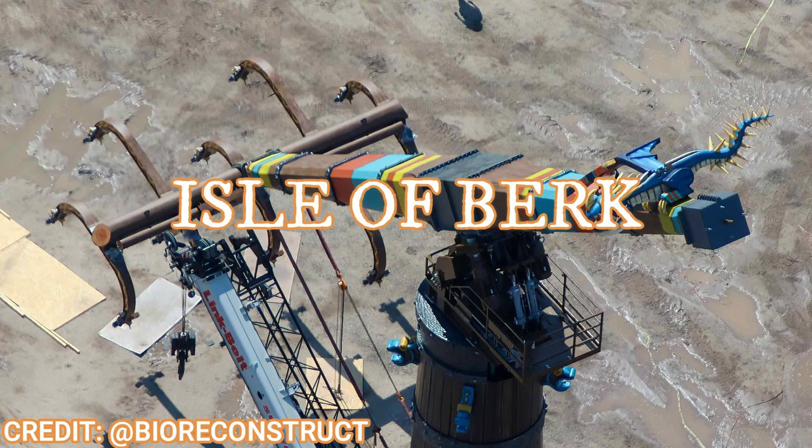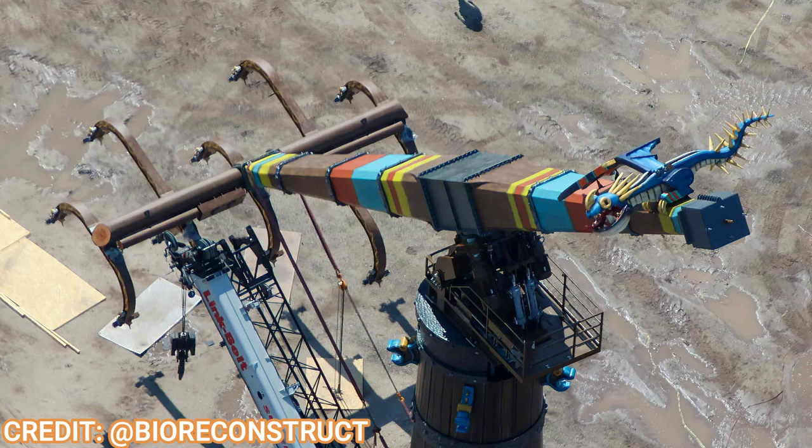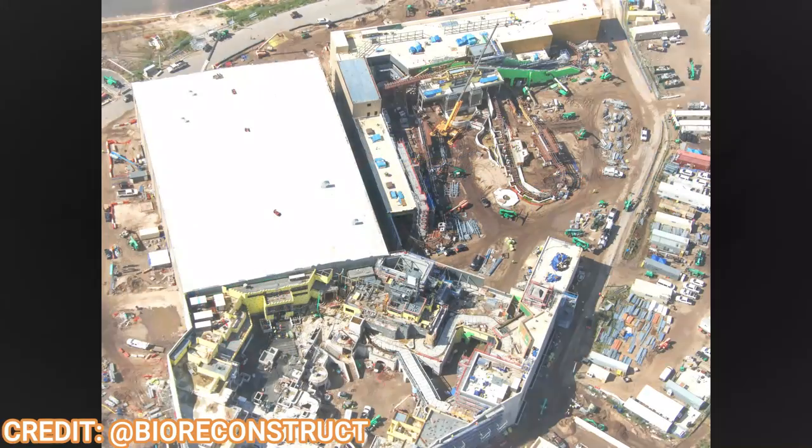Moving south to How to Train Your Dragon — the big news here is that the Gerstlauer Skyflyers have been installed and are already themed. Look at that nice themed paneling and colors right there, reminding me of what Cedar Fair did with the Soul Spin attraction to match the new Fiesta Village area. There's even a nice dragon themed element on it, suggesting you're flying with a dragon. This attraction is expected to be called the Wing Gliders, with two of them installed to increase capacity.